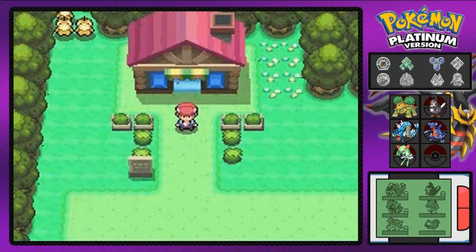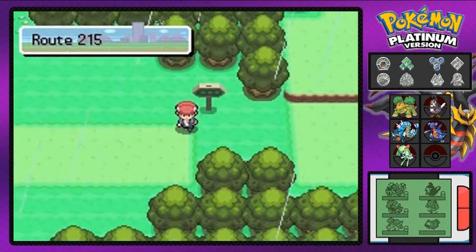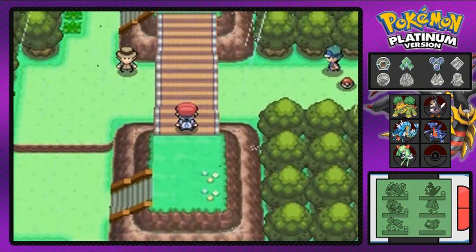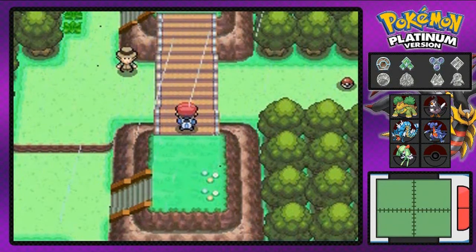What's up guys, it's me your badass host Draven, and welcome to another episode of our Pokemon Platinum walkthrough. Alrighty, so let's go straight to Route 215 and get this thing handled. We're on Route 215 and I'm gonna turn on the Dowsing Machine because I'm pretty sure there's gonna be a few hidden items around here.